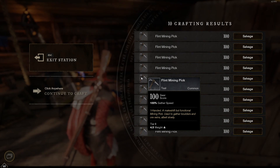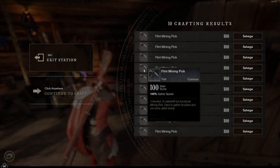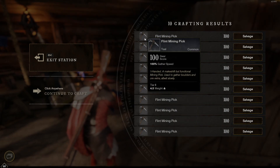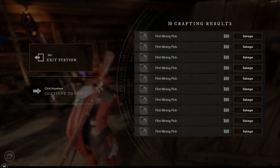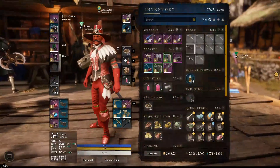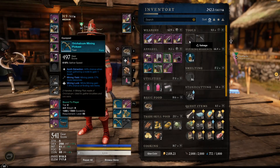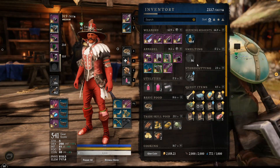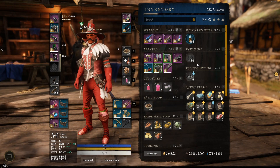Something I would also love in relation to that — if you're going to add a salvage all button — would be being directly able to add salvage lock on items. So if I see a specific perk that I like, I hold L, boom, salvage lock, and I can't salvage it anymore, then salvage the rest. It would be a really, really nice change because right now I have to do this manually. It's not a big deal if you're only doing a couple of crafts, but when you get into the hundreds across multiple trade skills, it gets to a really frustrating point.